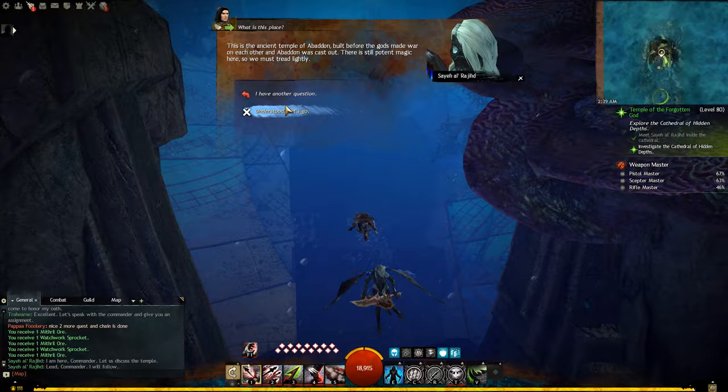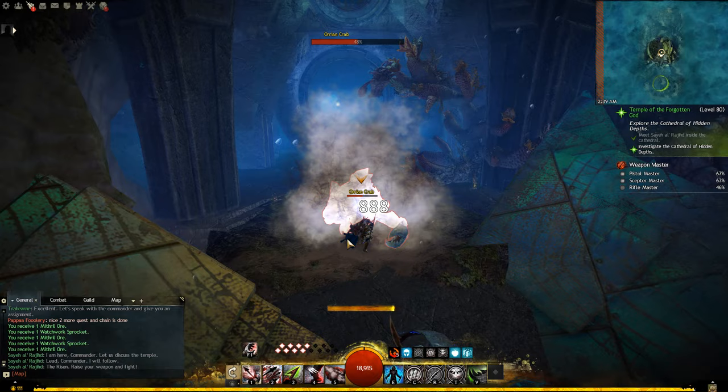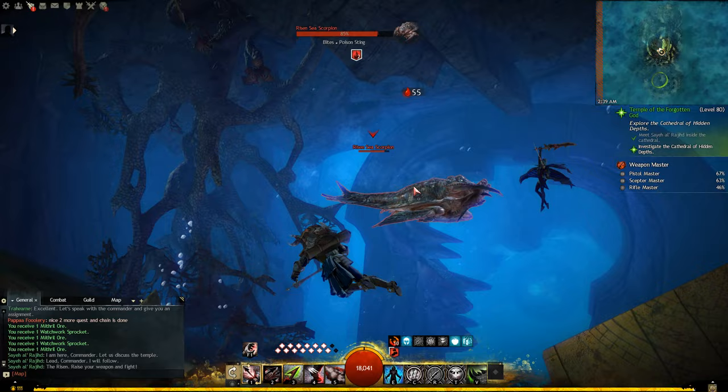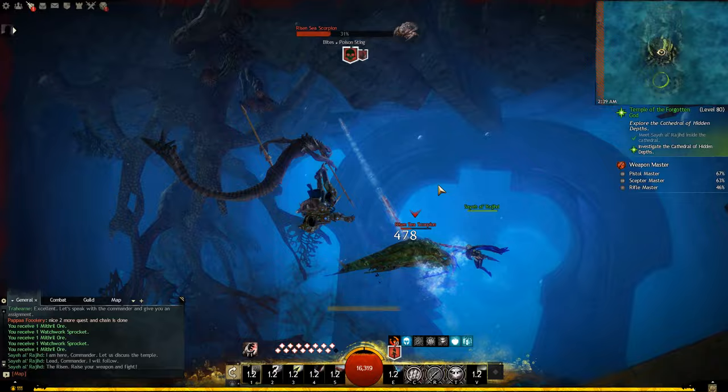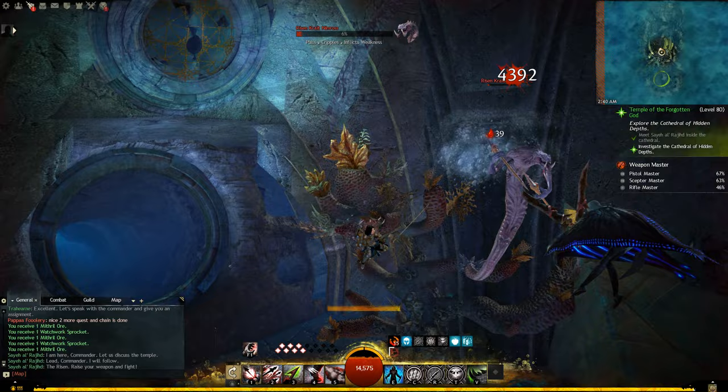Hey everyone, I'm Almar of almarsguides.com and in this video I'm going to show you how to navigate the Temple of the Forgotten God. This is one of the final story quests you're going to be doing in Guild Wars 2. Eventually, after you do a little bit in Fort Trinity, you will have to swim out into the ocean where you will enter this temple, and I'm going to show you how to navigate this entire temple and complete this quest because it can be a little bit confusing where you have to go at what time.